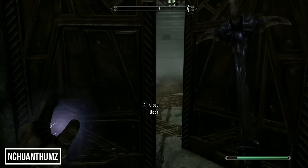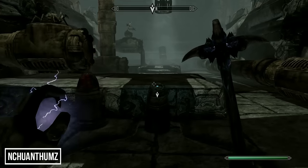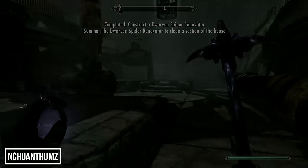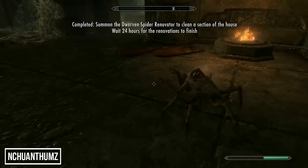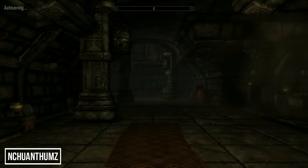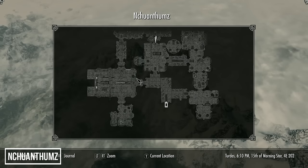Go down into the room on the left where the dwarven sphere went and create a dwarven spider — you'll need a Centurion Dynamo Core, which you can find in the storage facility on the other side of the room. Create a spider renovator and instruct it to tidy the place up. There are three locations on the upper level — summon the spider in each and wait 24 hours each time (just head outside and wait, then come back and repeat). Congratulations — you now own the most massive home in all of Skyrim.